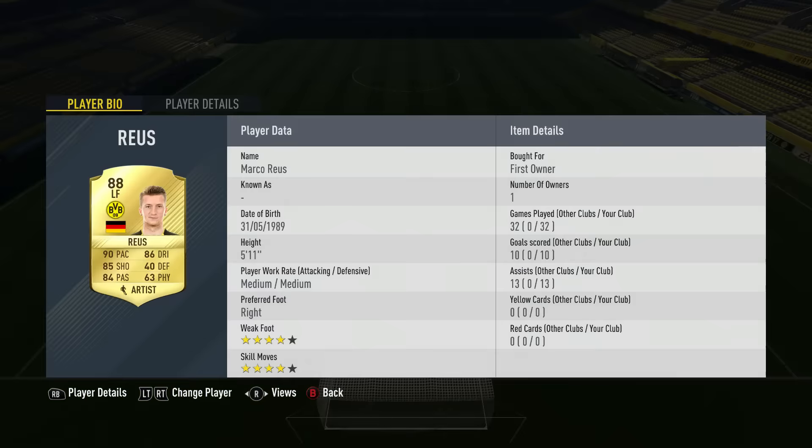Now we've got to the front three. First up, the left forward — I'm not going to talk about it too much because personally I'm not a massive fan of him — and that is Marco Reus. 32 games, 10 goals, 13 assists. To be fair, he has played central midfield for me quite a bit when I change from a 4-1-2-1-2 and he becomes the player to sacrifice. But he's got 90 pace, 86 dribbling, 85 shooting, and 84 passing.